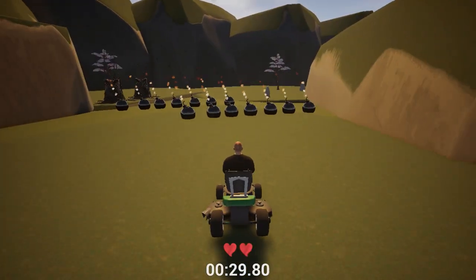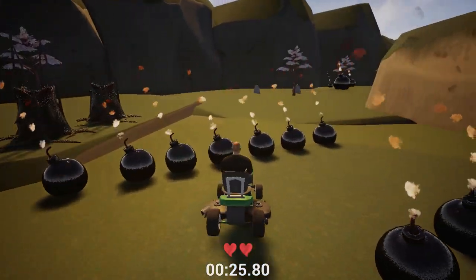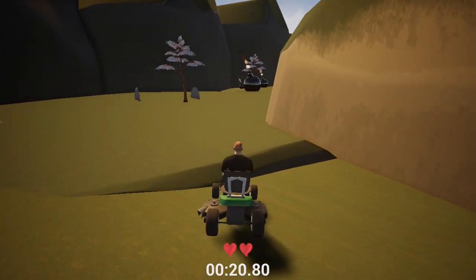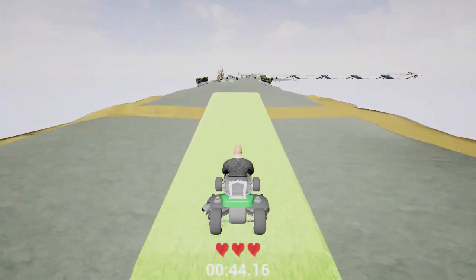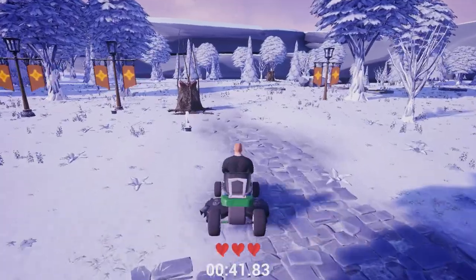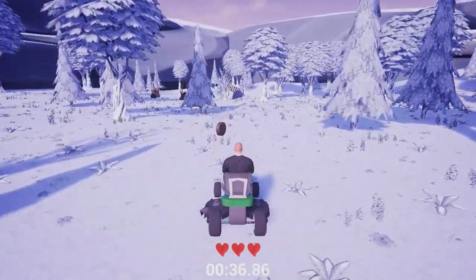Overall though, there is a decent amount of variety in the game's tracks. Some feature tight corridors and tactically placed hazards which you need to wind your way through carefully; others have you racing across floating platforms à la Mario Kart, with pits and jumps to navigate; and finally there are a few which are much more open, where the track is merely a suggestion and you can usually just head directly to the finish flag.